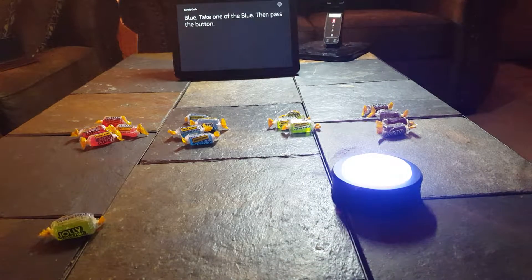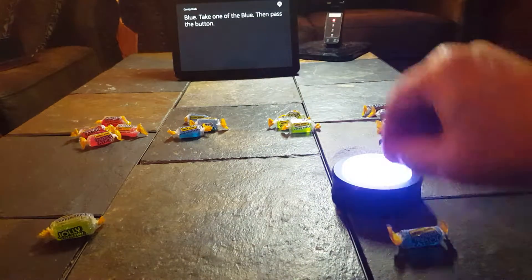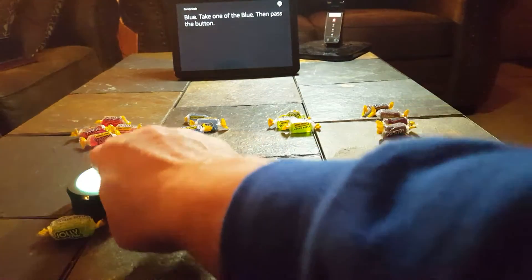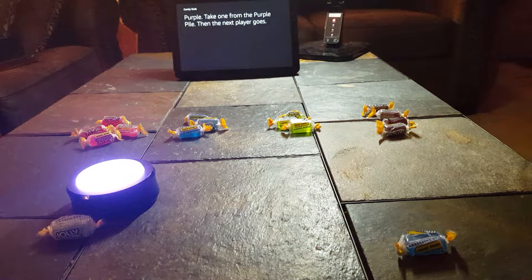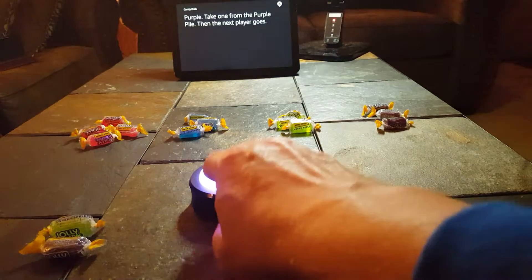Here we go. Blue. Take one of the blue. Then pass the button. Spinning. Spinner says Purple. Take one from the purple pile. Then the next player goes.